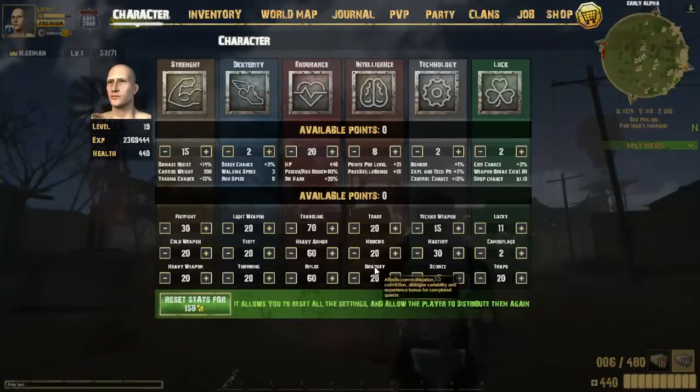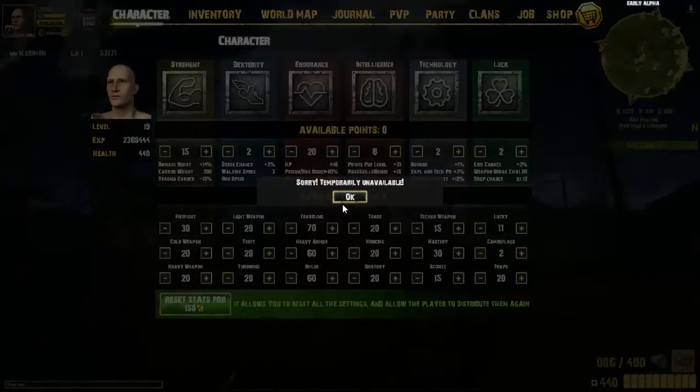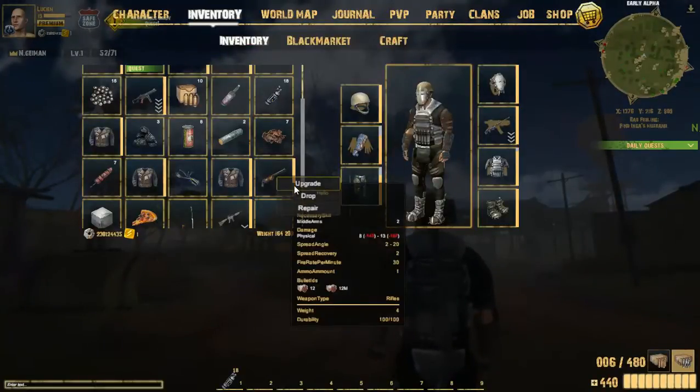Trade is another nice thing to have — it gives you a little bit of an experience boost, which is nice. Then they have the shop. A lot of people don't agree with this because it's early alpha, but you can buy gold, you can buy stuff. Premium right now is only 15 bucks for lifetime — I think it lasts until sometime next month. You can buy gold currency right now, but the most you can do with it is maybe buy upgrades. You can't reset your stats.